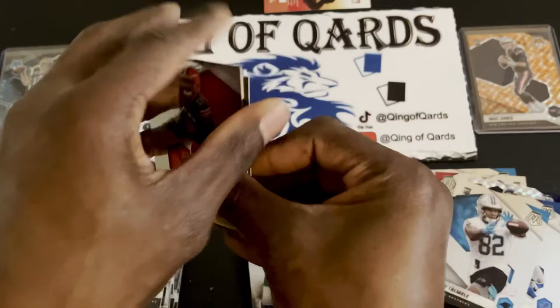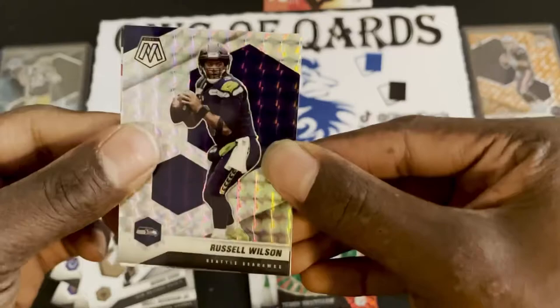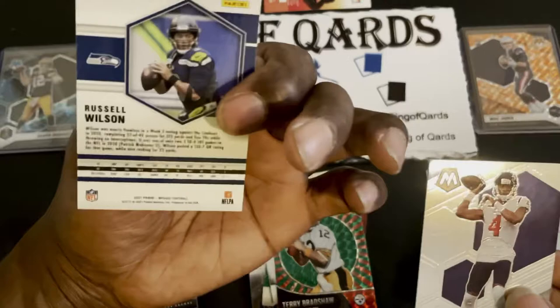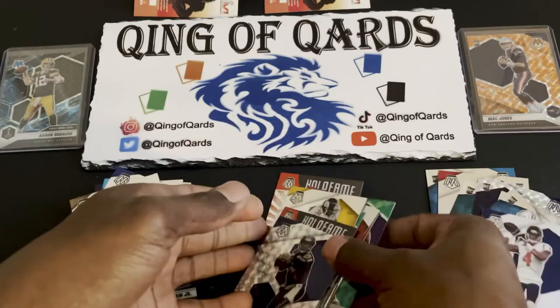Final pack: I'll definitely be getting more hangers since those have been great. Rod Woodson — wait, that's Russell Wilson, the cover boy — a Mosaic silver Russell Wilson. And our last card is Deshaun Watson. Not upset with that.